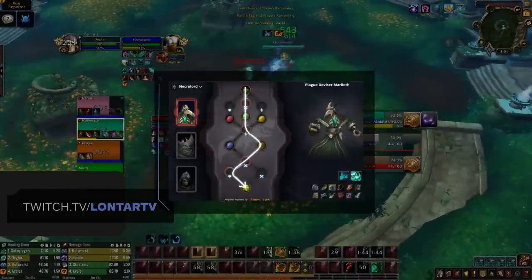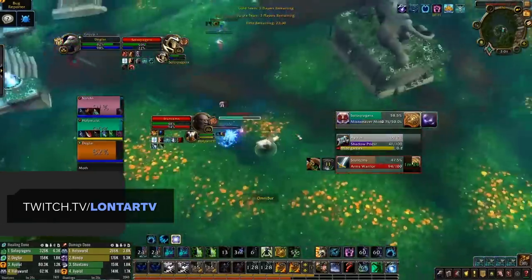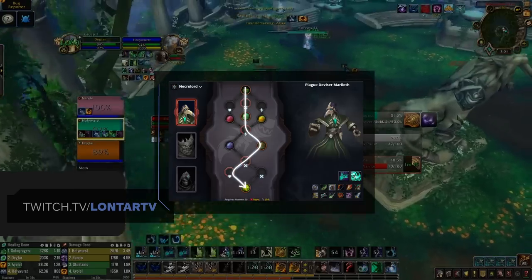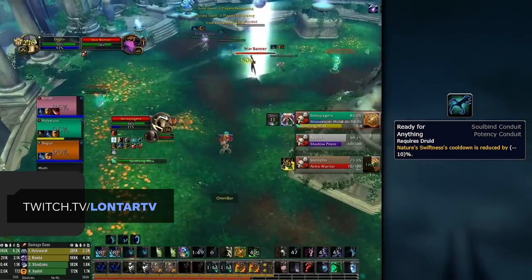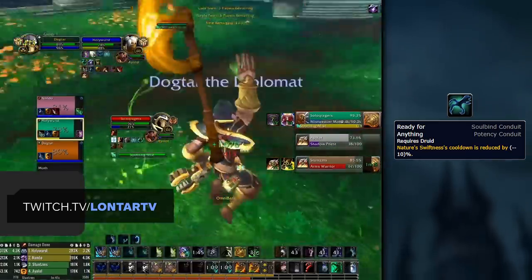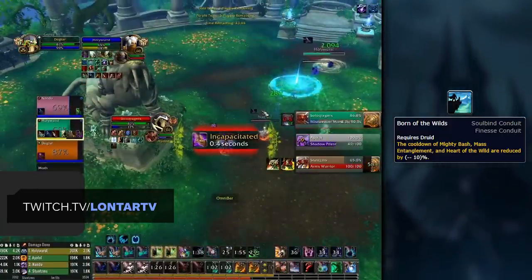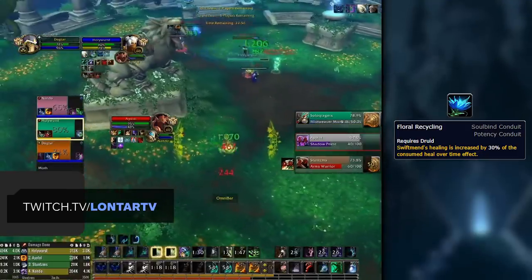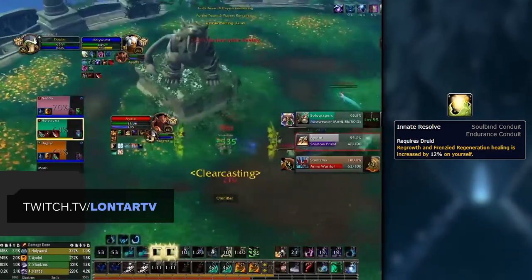You may have noticed there are a lot of gaps in the Soulbind tree — these are filled with what's called a Conduit. Conduits are separated into three categories: Finesse, Potency, and Endurance. Potency focuses on damage, Finesse focuses on mobility and utility, and Endurance is all about surviving and defensives. Following the selected Soulbind route, we gain access to two Potency Conduits, one Finesse and one Endurance. For our first Potency slot, you'll want to pick up Ready for Anything, which reduces the cooldown of Nature's Swiftness, meaning you'll have this powerful Lay on Hands back a lot sooner. Then pick up Born of the Wilds for the Finesse slot, reducing the cooldown of Bash by up to 24%. For our second Potency Conduit, Floral Recycling heavily buffs the healing of your Swiftmend. Last up for our Endurance slot, Innate Resolve is the best choice, giving a huge boost to Regrowth and Frenzied Regeneration healing on yourself.